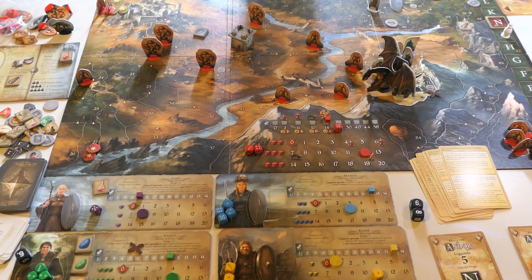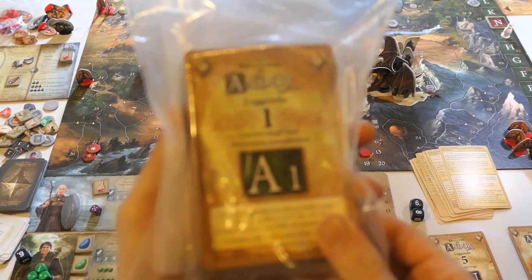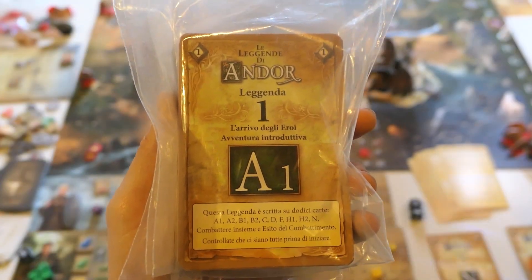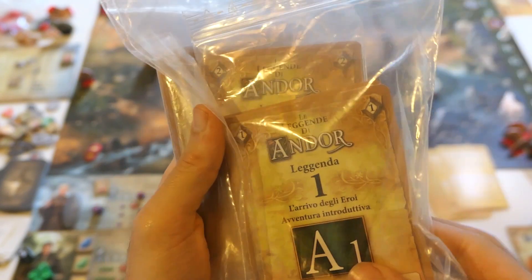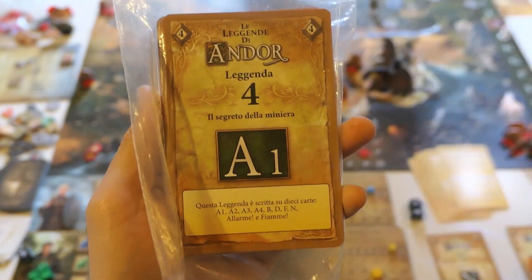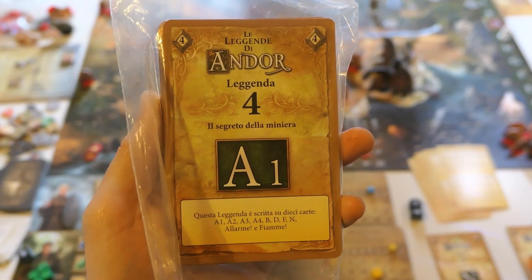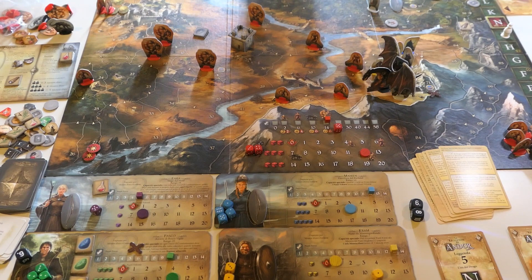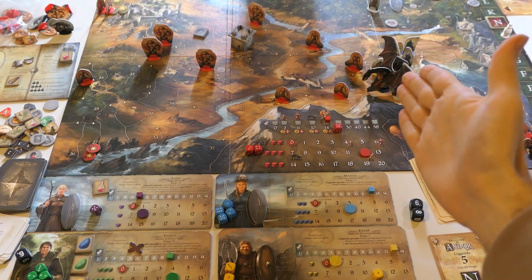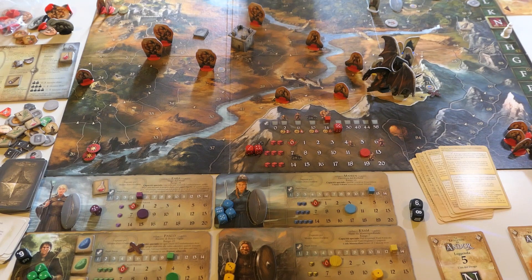This is Legends of Andor. This game is based on five adventures that in the game are called legends. At the start you will play legend number one, which is a tutorial for new players, then legend two, three, and four — the penultimate legend before the big finale, legend number five. The fifth legend will pit you against the mighty dragon at the foot of the mountain. Legends of Andor is like a long epic journey based on five adventures in total.